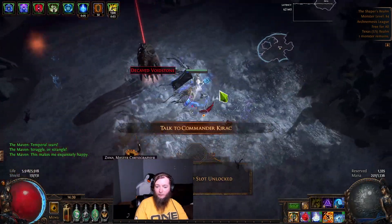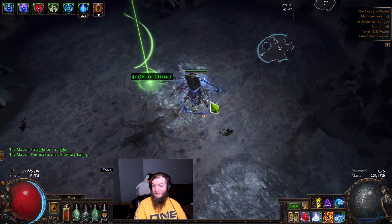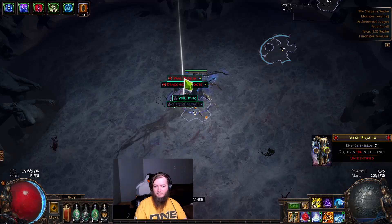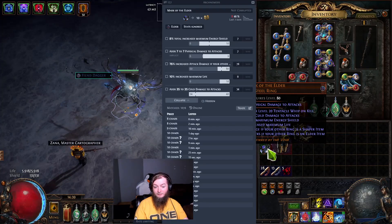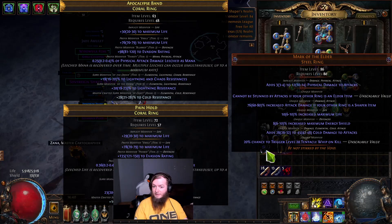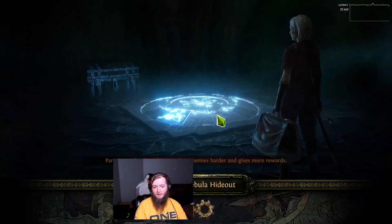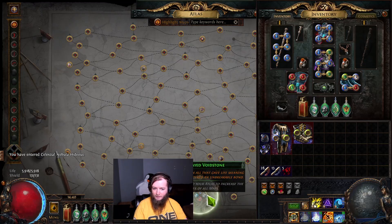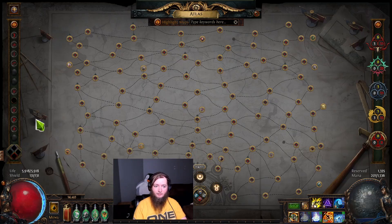Got our last void stone! Another favored slot — we still got some things to do and unlock. That's poorly rolled. What's the Mark of the Elder worth? 10 chaos — that's not bad. 10% on the life, 76 on the damage — decent roll, low on the flat. I might get a little bit out of that. What I really wanted was the watch stone and we got that. So now we're going to have all maps at T16. Another favored map — need another map with two bosses.